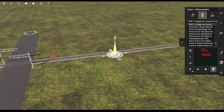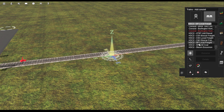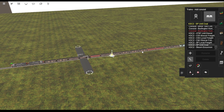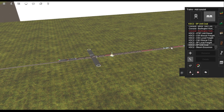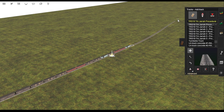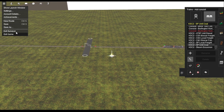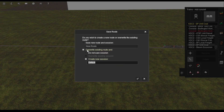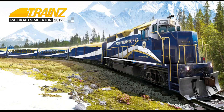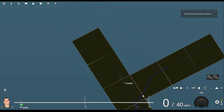Everything is set up. Now I'll just find a train — I'll just do this one. Now I've got to add some more traffic. I'll save this real quick. Now we'll show how this works. Alright, here we go.